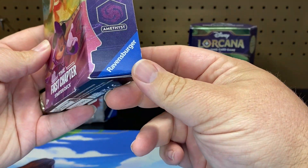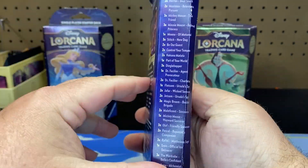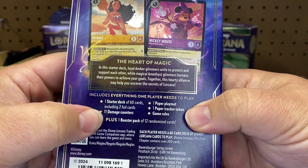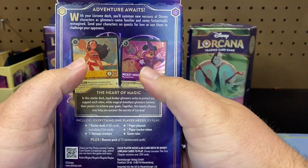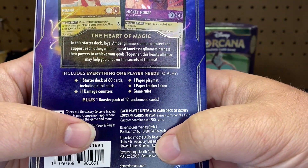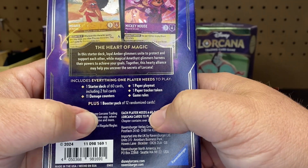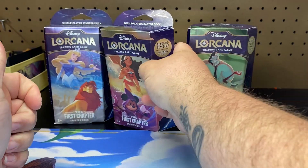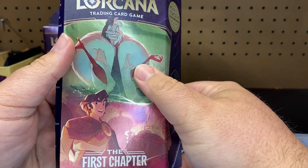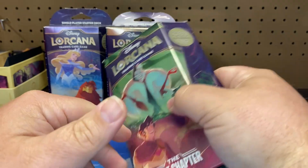And then we have the Amber and Amethyst which you get Moana and Mickey Mouse. All the cards you can get are on the back — there are the two holos you can get. You get a starter deck with 60 cards including these two foils, and you can also pull these foils in packs, so it's not like these are exclusive but at least you can get them right away. You get your damage counter, your paper playmat, your tracker, game rules, and then bonus you do get one booster pack in here. And then the third one we're going to be opening is the Emerald and Ruby, which is Cruella de Vil and Aladdin — those are the two holos in there.